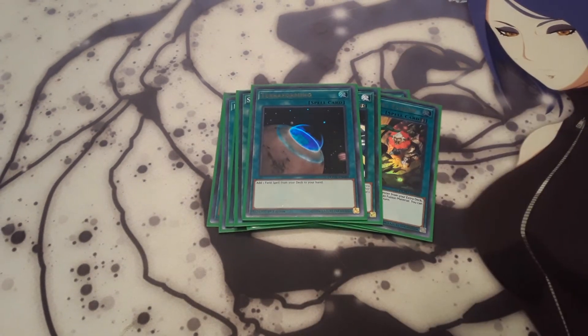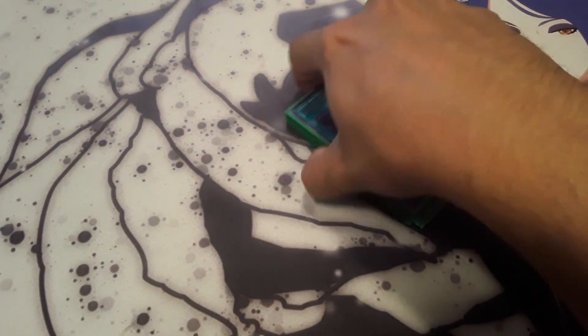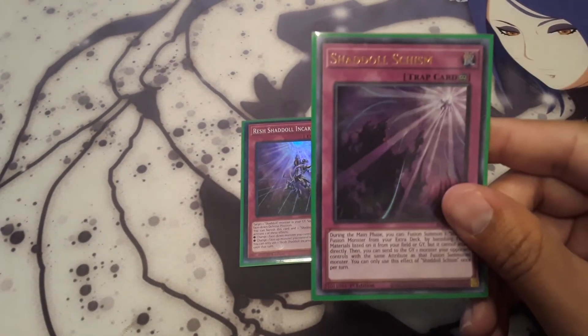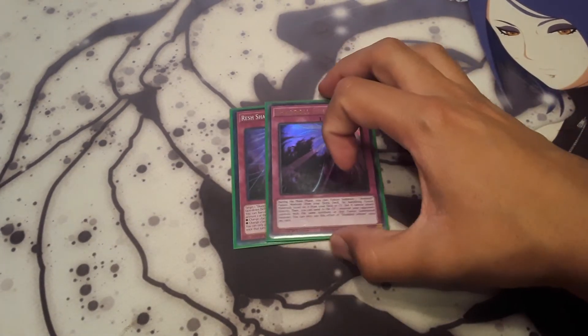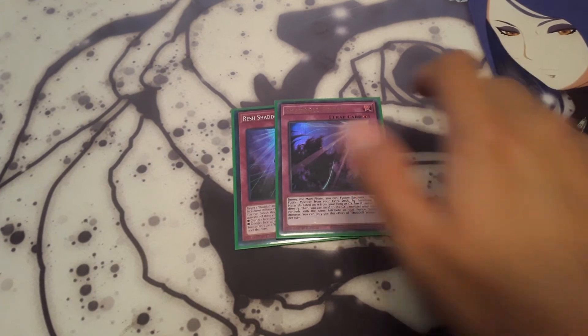One Terraforming and one Foolish Burial. That'll do it for the spells. I do run two traps: the Incarnation and the Shadal Schism. I'm just trying this out — you can replace this with another Super Poly if you like.